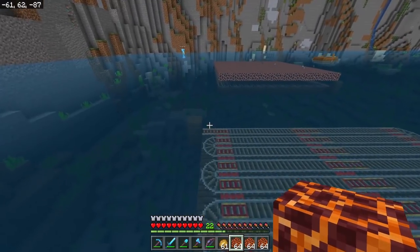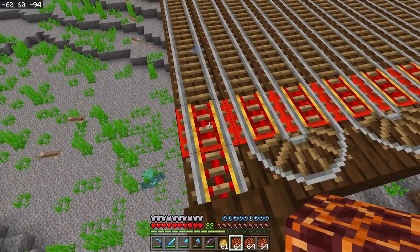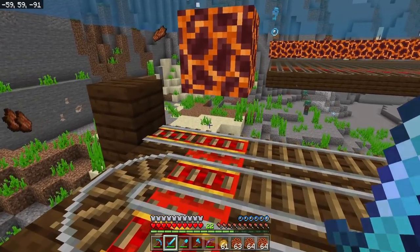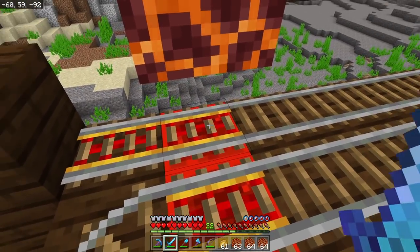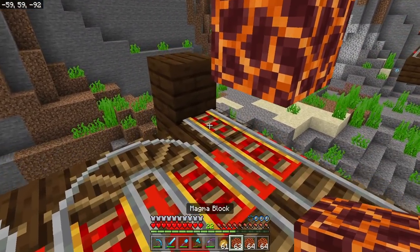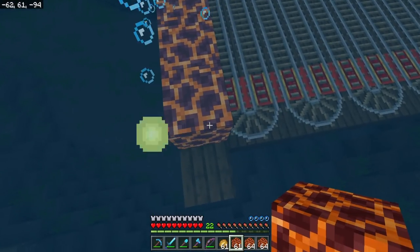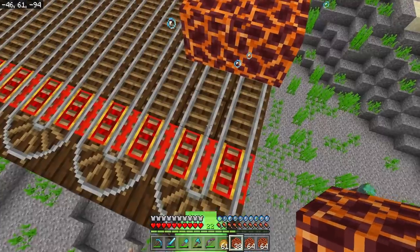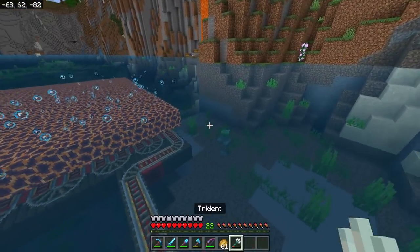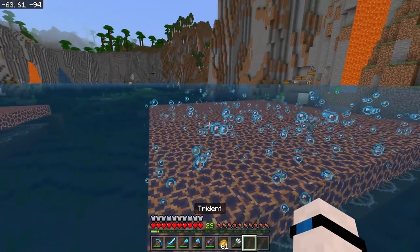We want to make sure we get all of the spawns possible, so we're going to place magma blocks down next - this is the easy part. If you just place the magma blocks directly on top of the rails, it will automatically leave an air gap in between, because technically the rail acts like it takes an entire block space, so nothing can go directly on top of it. This leaves room for mine carts to flow underneath. Magma blocks are one of a couple of blocks that make water react and cause bubbles to form - with magma blocks in particular they actually pull things down directly onto them.